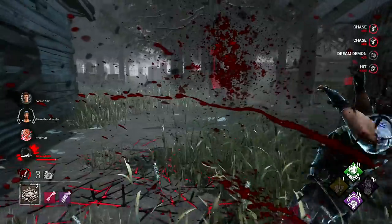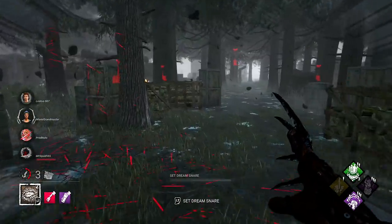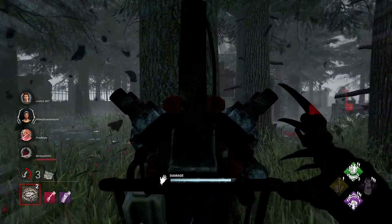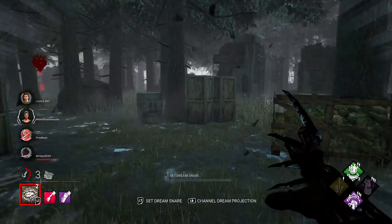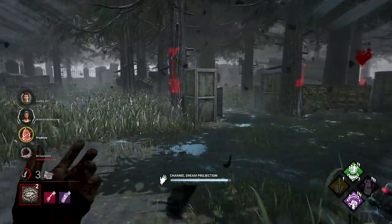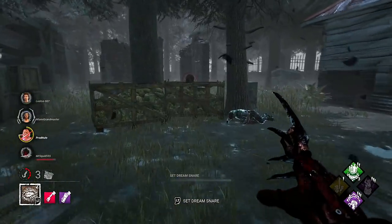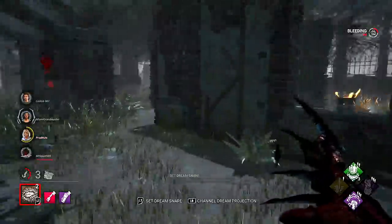He wants me to hit him - not going to do it. Actually, he didn't have Borrowed Time - it's been longer than the time needed. He has Decisive Strike, that's why. He wanted me to knock him down so he could use his Decisive. However, I'm not going to buy into it. I'm not going to pick him up yet because that's 60 seconds. This girl's around here somewhere trying to save him - I just got to find her.